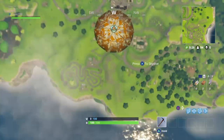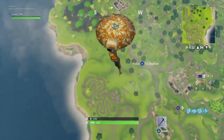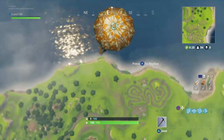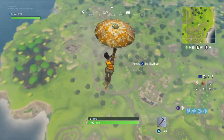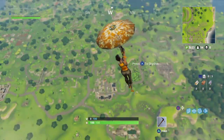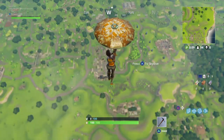All you need to do is come in first place in a match. As soon as you complete a battle royale and finish in first place, your character will automatically have this new parachute — or umbrella, sorry — that you will always fall in with. It auto-equips for you; you don't have to do anything.